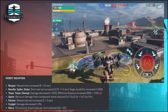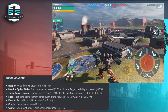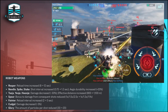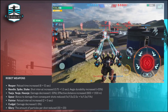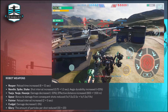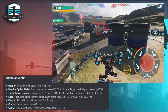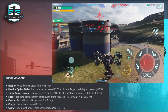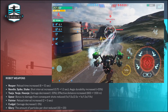The damage decrease for Taji, Joji, and Havanja may be too high, but we'll see if they change it in the future. The Spear bonus to damage from consecutive shots is reduced from 1.5/2.5 to 1.3/1.9. The Fainter reload interval increased from 2 to 3 seconds. The Cudgel damage decreased 5%. The Glory amount of particles per shot reduced from 30 to 20 — so the Glory isn't so powerful anymore. It was a great weapon, but some players may now switch away from it.